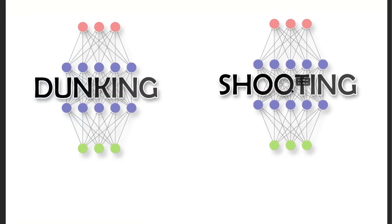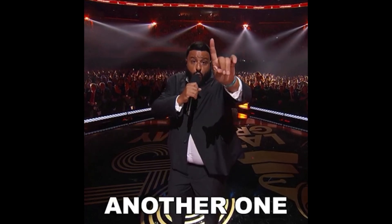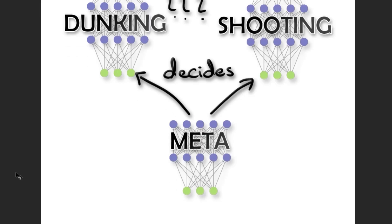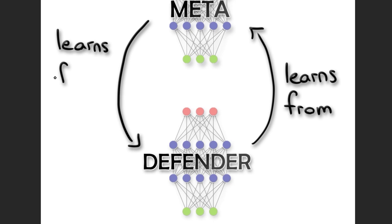Now Bob can dunk and shoot. The only problem is we have two networks — when do we switch? Since we're already having problems with just two networks, let's just add a third one. Given the current state, it will decide whether to use the first or second network, with some math to make sure it doesn't favour one network too much, and we are done. I'm really good at making this sound easy but in reality it's a lot of pain. Anyway, I trained a new defender against this meta network and then trained both at the same time.